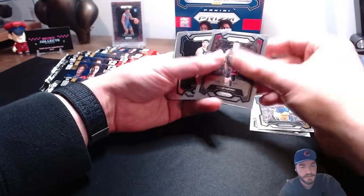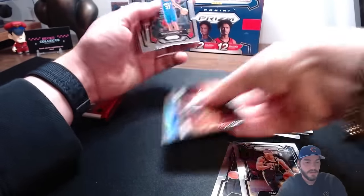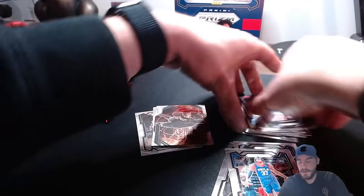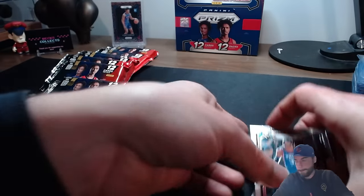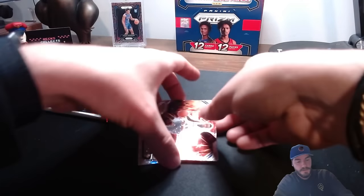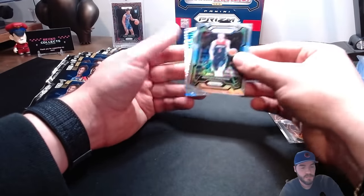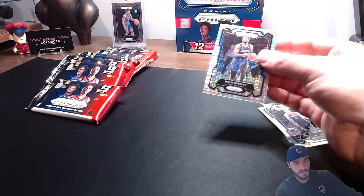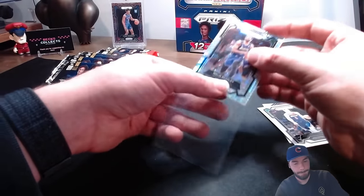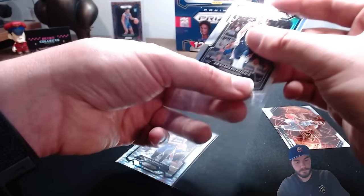Julius Randle, Draymond, Tyler Herro, Finn Shepard rookie, McCollum, Isaiah Wong rookie card, rookie council rook, Watson and Roddy. Silver - we got a Celtic, Christophe Bozenga silver, playing real well. And then the Bucks - Malik Beasley. Another great pack on that one. Getting to the end here - so far no Prismanias. Those have got to be rare - this is probably the 10th hobby box I've pulled and I've not seen one yet.